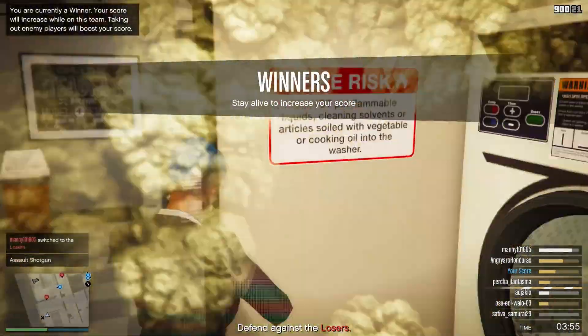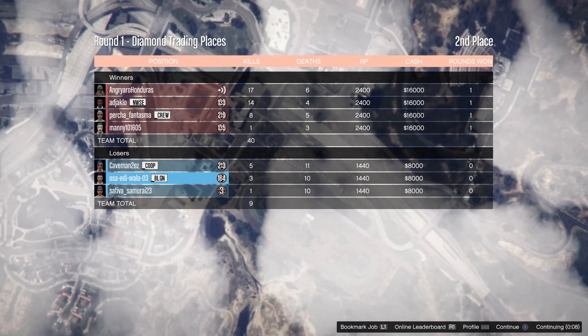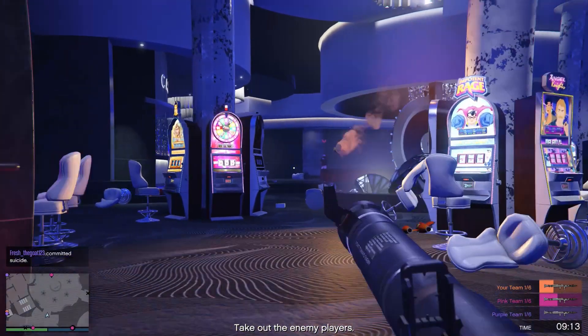Trading Places has two teams and you switch teams based on whether you're winning or losing, whether you're getting kills or not. The round lasted about four minutes — 16k for a win, 8k for a loss.